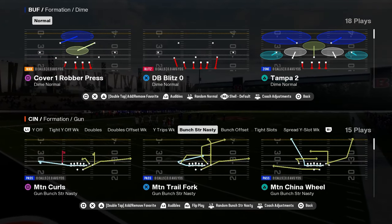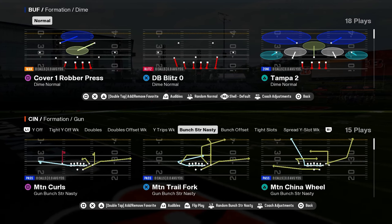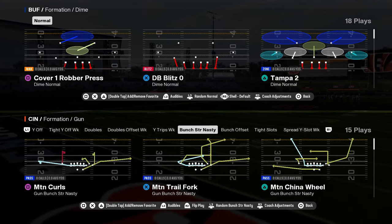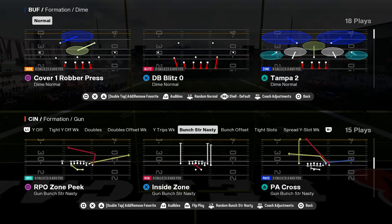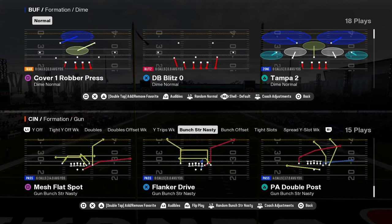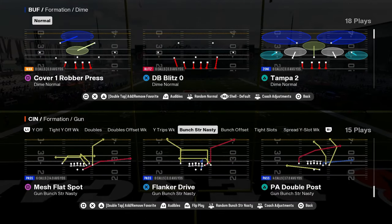You have the unique combination here of bunch strong nasty, bunch offset, and tight slots, which is a really good three-formation combination to have. You have bunch strong nasty with some unique plays and some good staple plays like wide trail, mesh flat spot, and PA double post — kind of a unique play here.